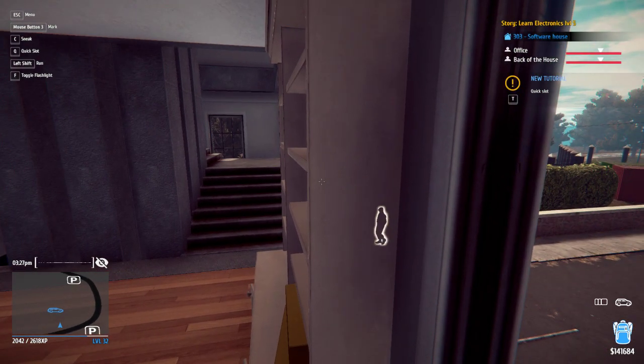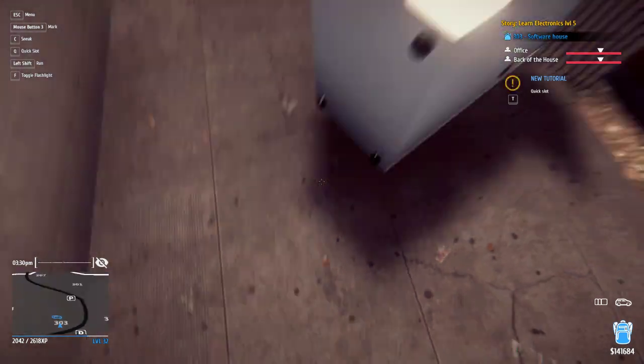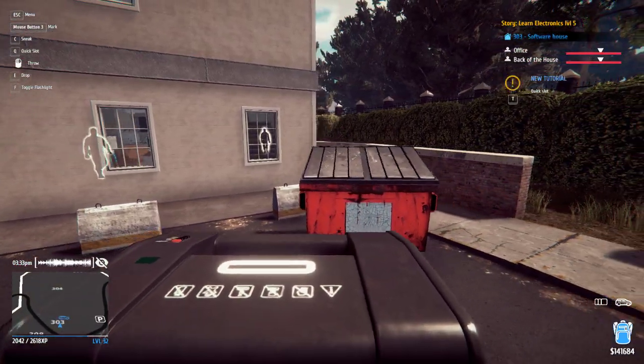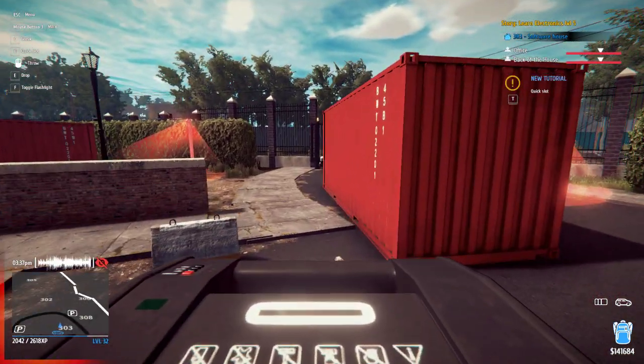Wait for the guy to walk over there, then jump out. Walk away from here and make sure the guard inside doesn't see you. If he does, just make sure he doesn't see you for long.